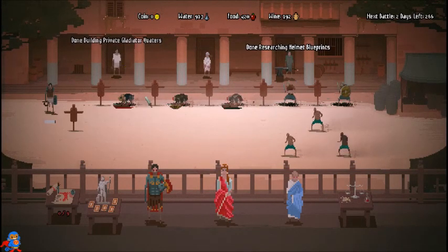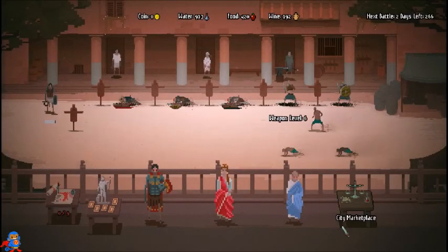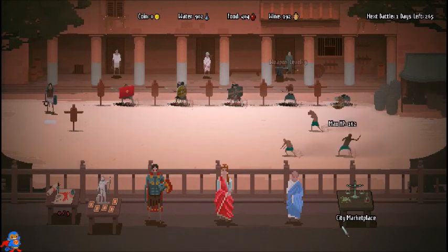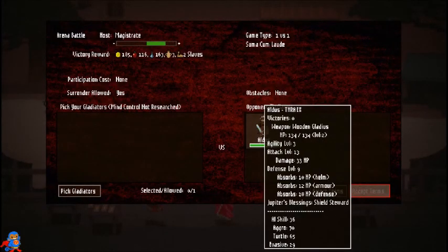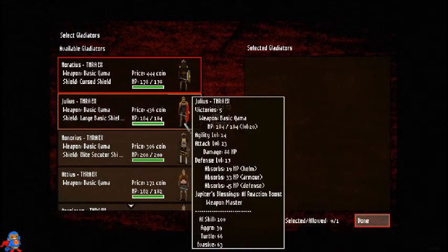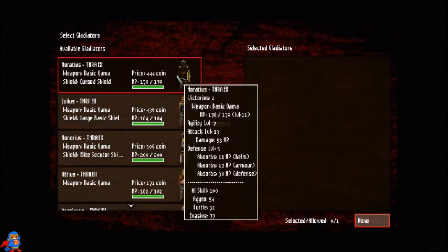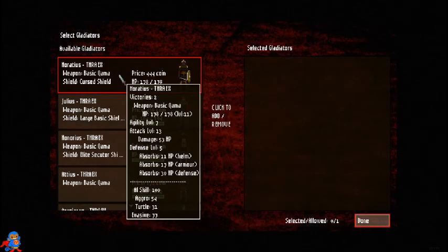I built a private gladiator quarters — I'm going to give it to Julius. He's kind of carried us, and that's usually how this game goes. Next fight is in one day. The opponent has 33 damage and only 130 health. Julius is now our second best though — they're saying this other guy is better now. I'll send him in.